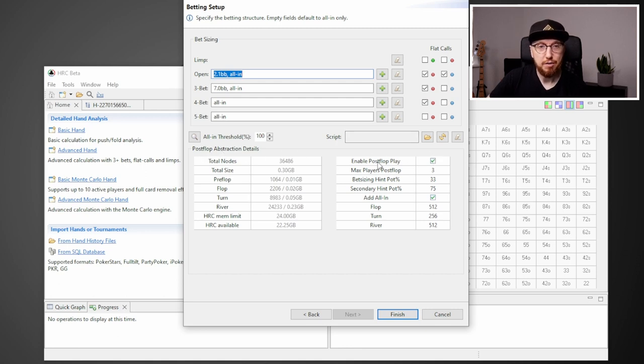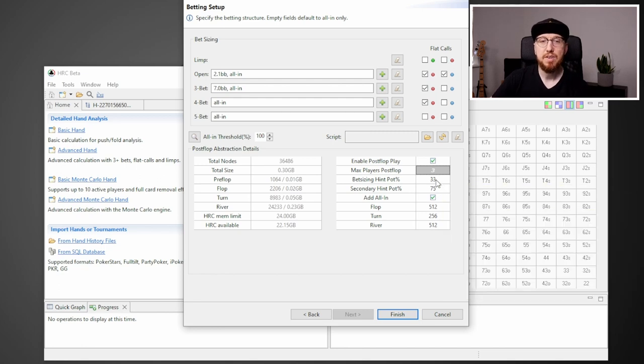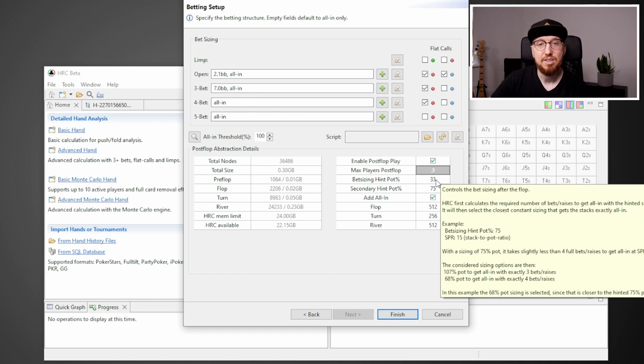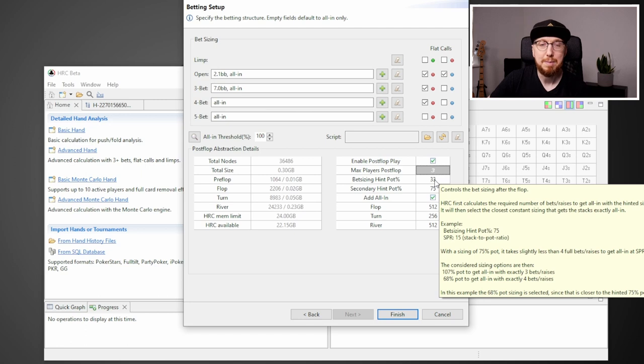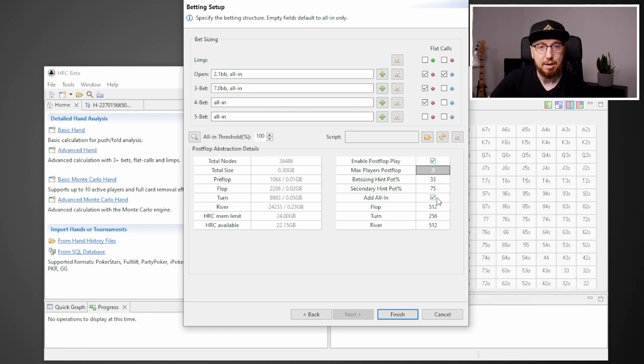For post-flop abstraction details, you definitely want to select post-flop play and set max players post-flop to 3. When it comes to bet sizing hints, given we're opening roughly 25 big blinds effective, having a smaller bet size could be useful, though you could probably leave it at 75% since the program works out the number of sizes needed to get all-in by the river. I've given some small and big sizes and allowed all-in for post-flop, so we've got three bet sizes overall. All of these numbers affect the overall size of the tree — more sizes, deeper stacks, and more players means a bigger tree and longer run time.